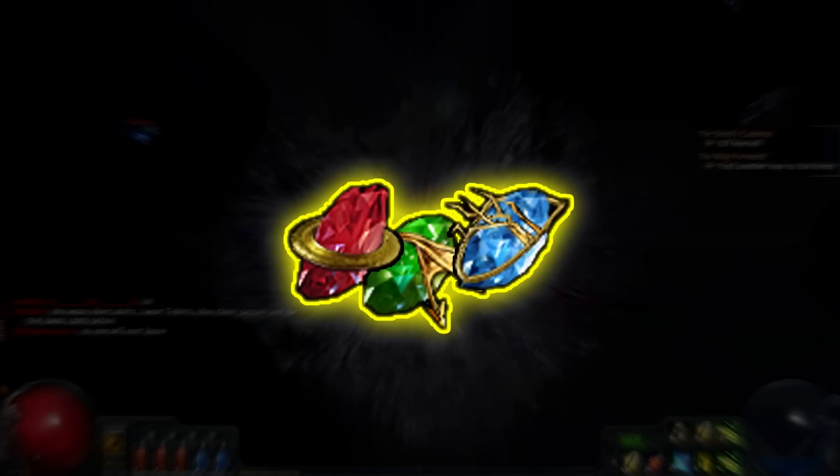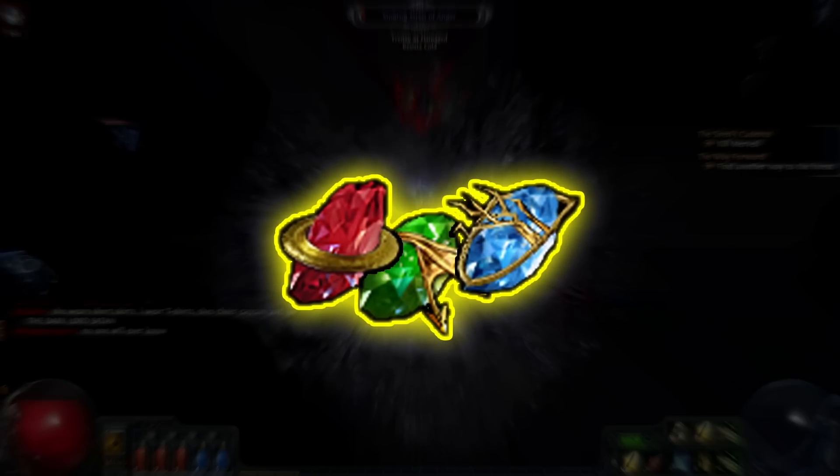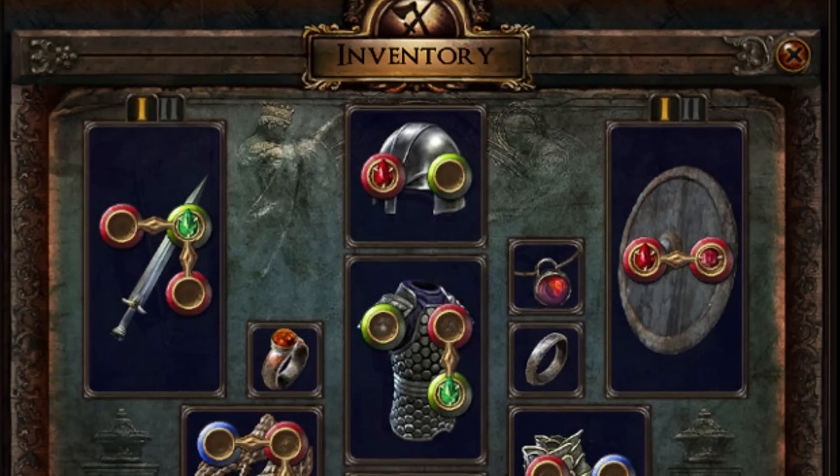Skills are split into one of three attribute types: Strength, Dexterity, or Intelligence, colored red, green, or blue. So green gems will go into green slots, red into red, and blue into blue.